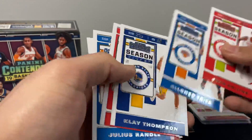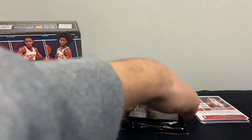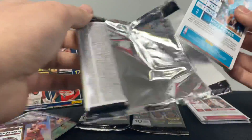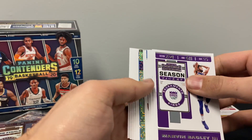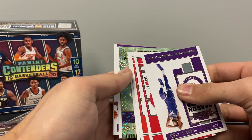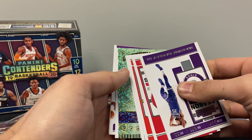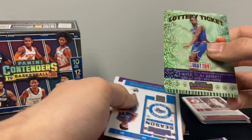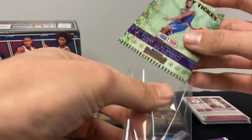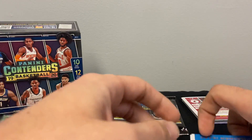Paul George Clippers — again another one of those first-year guys, first year with their new team. All right, I got another sparkle — RJ Barrett. There we go, definitely one of the top five to pull. I still like RJ long term, I think he's going to be good.